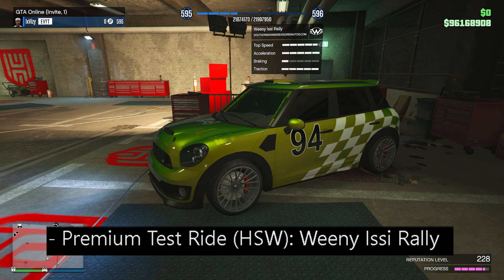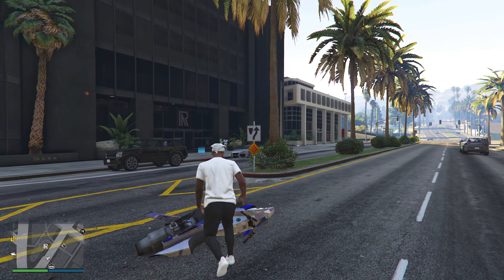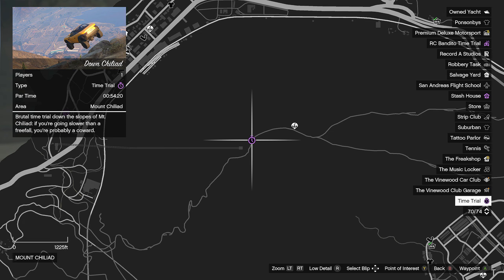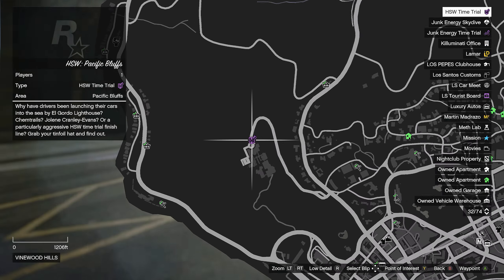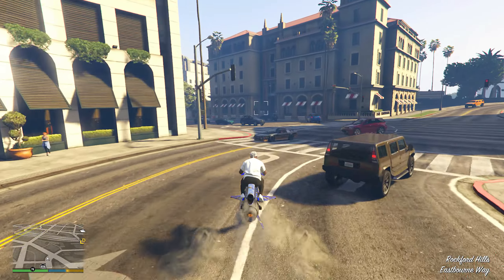For the premium HSW test ride, we have the Weenie Itsy Rally. To wrap up this event week, we have the time trials: the premium race this week is Boots on the Ground, the standard time trial is Down at Chiliad, and the HSW time trial is Pacific Bluffs to Mount Gordo.